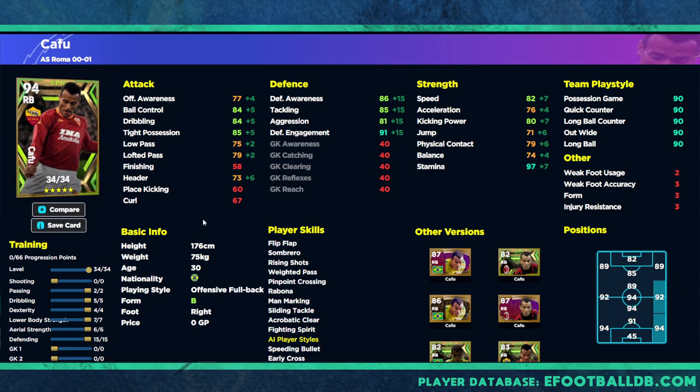Last but not least, this 95 overall version is the most complete version of Cafu — a halfway point if you can't decide between a defensive or attacking build. You've got the attacking capabilities, perfect balance between offensive and defensive awareness both at 82, speed at 82, stamina still at 97, defensive engagement at 87, physical contact at 75, and balance at 79. It's a perfectly balanced card.